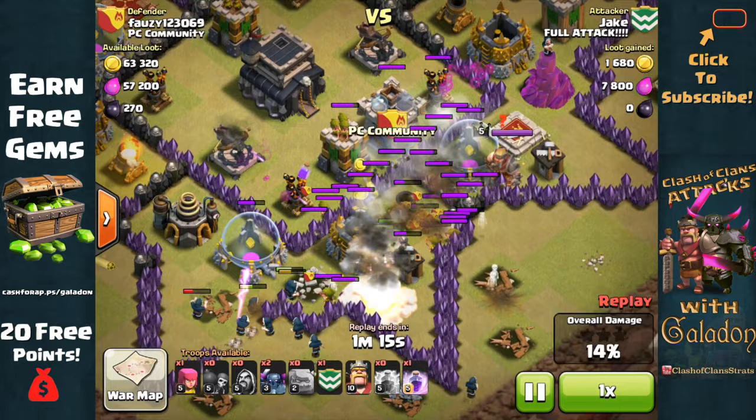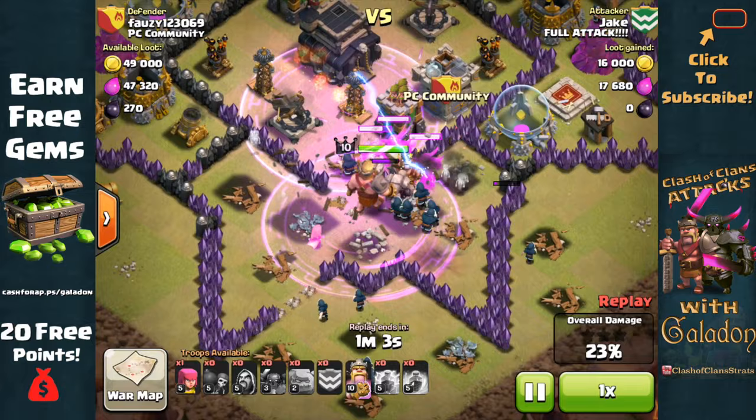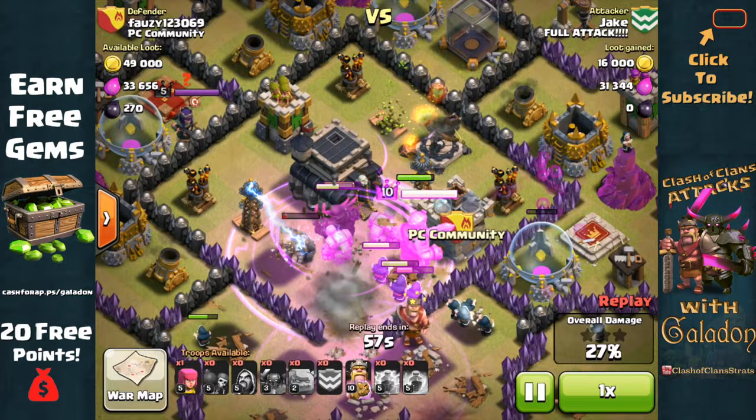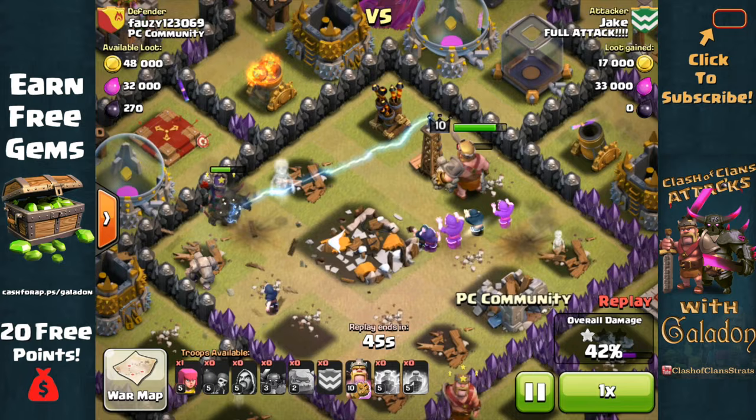A great lightning spell wipes out almost every single Clan Castle troop. Love this rage spell — watch the Wall Breakers get through that inner wall, and that is a gaping hole towards the Town Hall. The rest of his troops move in: the Clan Castle troops, the P.E.K.K.A., the King as well, everybody headed towards the center. There's a second rage spell right smack on the Town Hall, lots of damage — the Teslas, the X-Bows, the Queen getting involved — but the Town Hall goes down thanks to the P.E.K.K.A. and the Wizards.